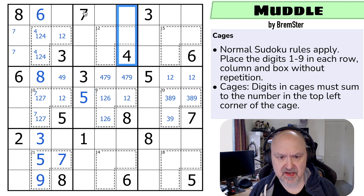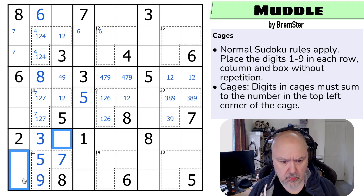Six is not in any of those or those; six is in one of those two. This is a triple: one, four, six. There's no one there, no six there or there, and no six here either. So this is the six — making this a one-four pair.